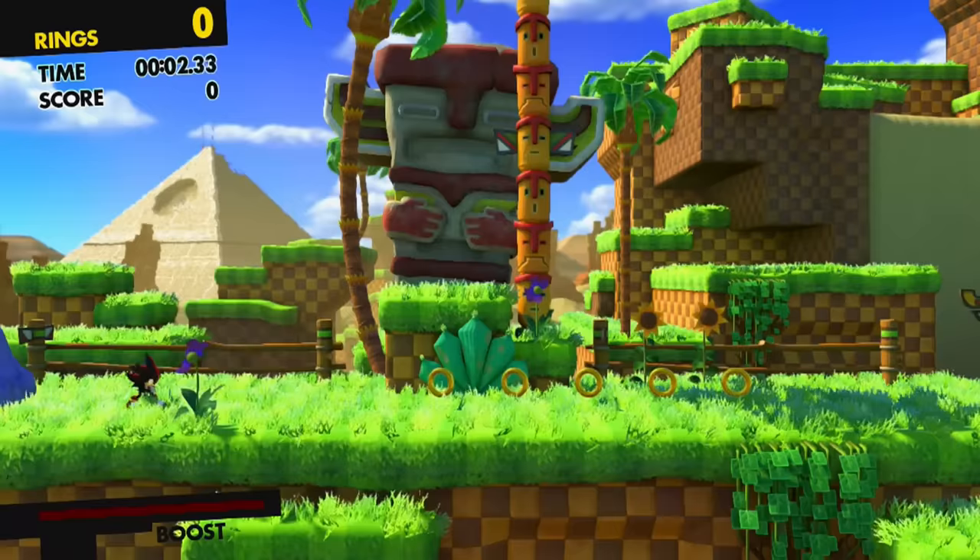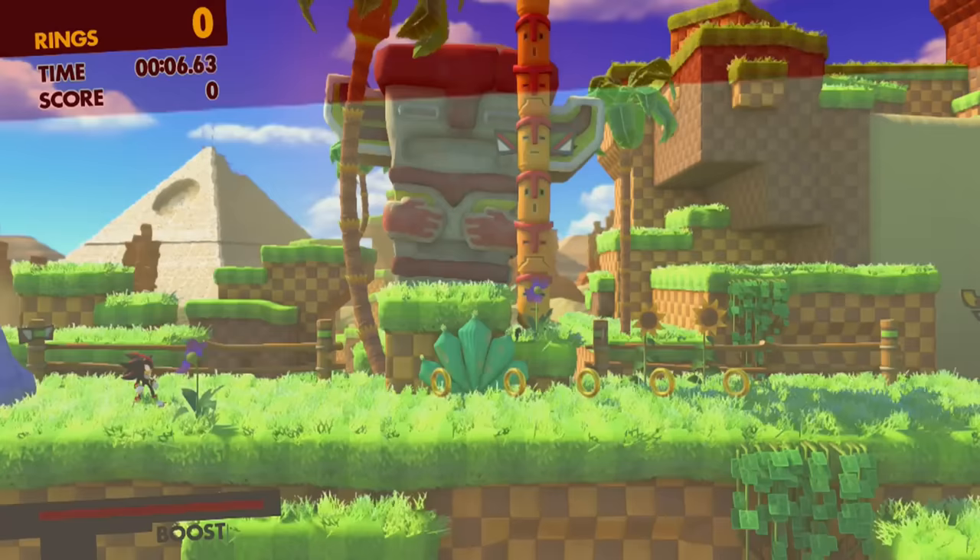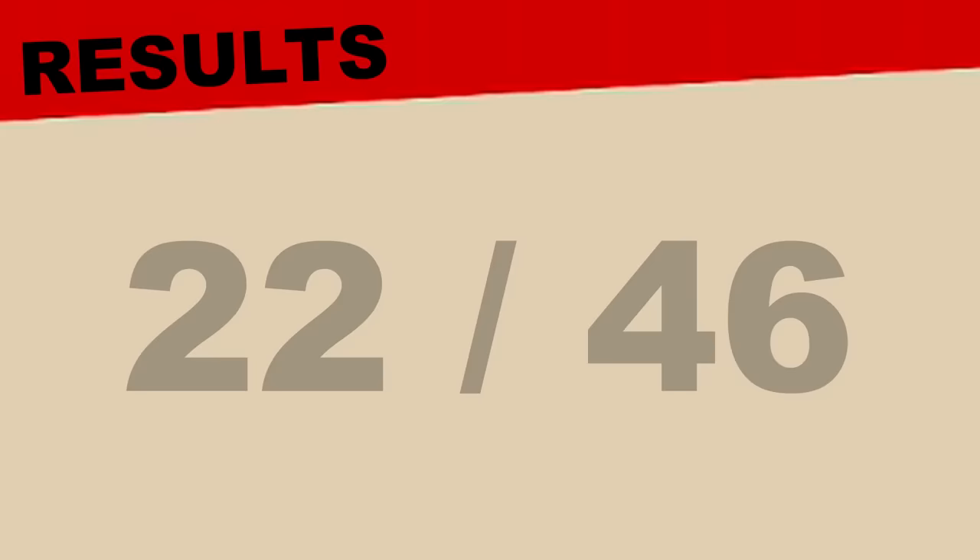Now that we've played all the stages, let's look at the results. Out of the 30 levels from story mode, 17 can be completed without the analog stick. From the 13 bonus stages, only 4 can be completed. In the 3 levels from Episode Shadow, 1 can be completed. Adding all levels together, we get a score of 22 out of 46 — which means 48% of Sonic Forces can be completed without the analog stick. With how not good the level design is, I wholeheartedly expected that number to be way higher, like at least 75%.